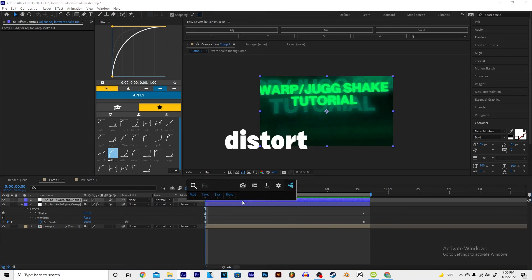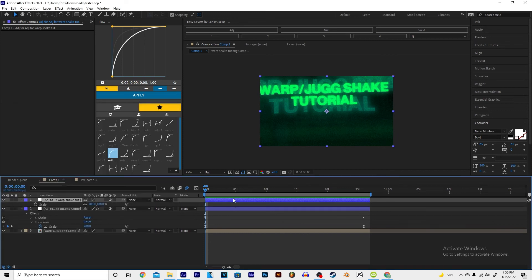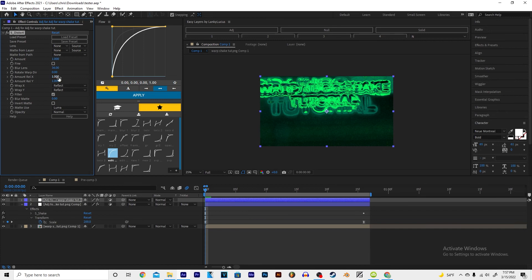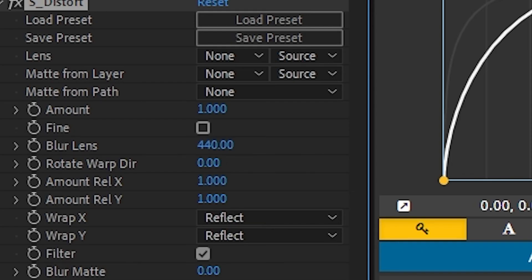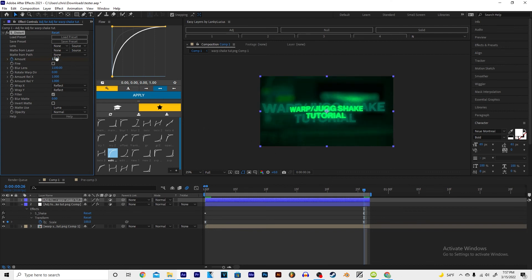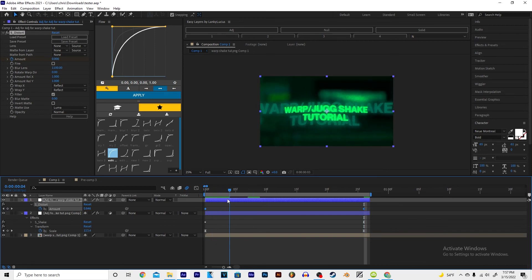All right, next we're doing Distort. I'll be honest with you, this one I'm still learning. What you need to do is make your lens like 1000 or something, keep the value at 1.0, click on the clock on the amount, press O, and type in zero. I'm still learning how to use the distortion, so I usually use it at the end.